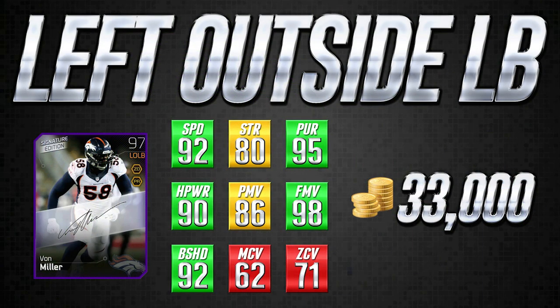Starting things off in this new budget series is the left outside linebacker position. We're taking a look at the playoff edition Von Miller 97 overall left outside linebacker card. This specific one is a signature edition, although you do not need the signature edition — it was just the only one available when I was finding pictures of this card. You can use the regular one; it has the same attributes. And this card is unreal — if you guys haven't tried this one out, look into it. It is an absolute monster.